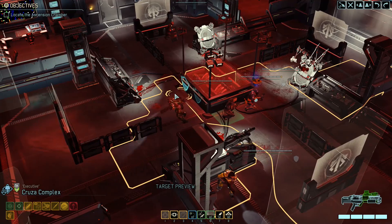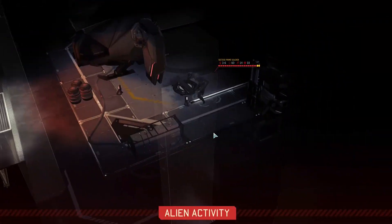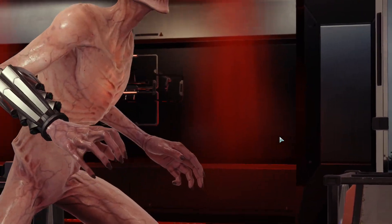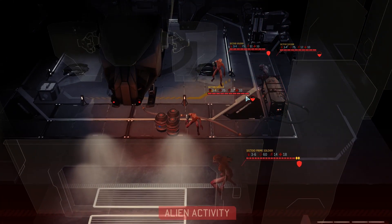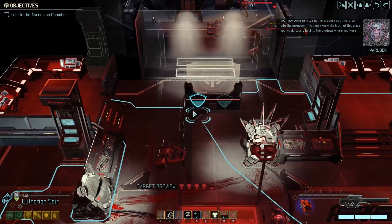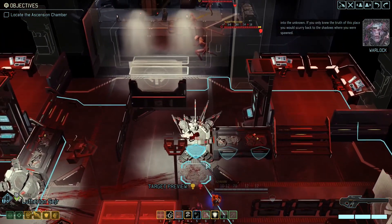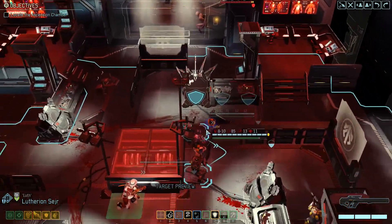Most of my squad is still using magnetic weapons. Moving out. This could be a pretty tough mission — the Warlock is definitely quite a bit tougher. Well, we weren't expecting to sneak in here. There's the Sectoid Prime soldier. Not really surprising — we knew there's a Prime in here. They're trying to flank us! That is a lot of Sectoid soldiers. So how are we doing this?